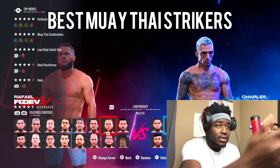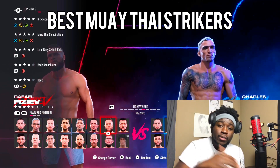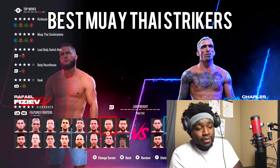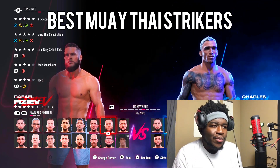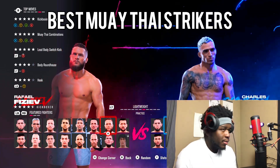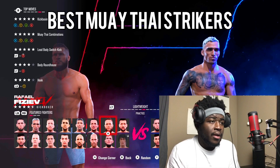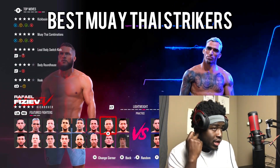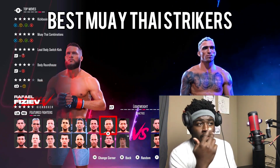He's all around good. As you can see, he got a five-star in kickboxing and a five-star in Muay Thai. He's a Muay Thai striker — he comes from a Muay Thai background. When you're using Raphael Fiziev, if you're using any type of Muay Thai specialist in UFC 5 or UFC 4, use your elbows — especially your rear elbow. Throw that elbow every now and then, but don't abuse it. Just a little cheeky elbow every now and then. He got a five-star lead switch kick to the body and a four-star body roundhouse — that's gonna be LT and B. He's the best Muay Thai striker. Go to practice mode to learn Muay Thai combinations.